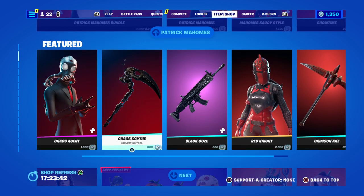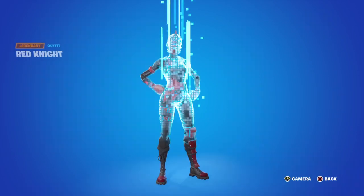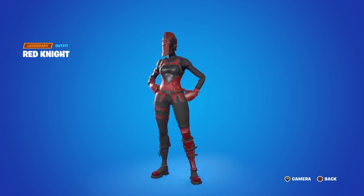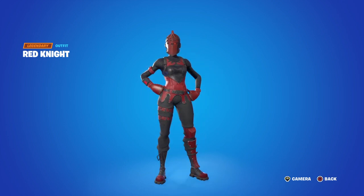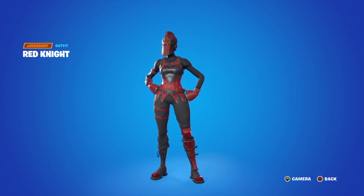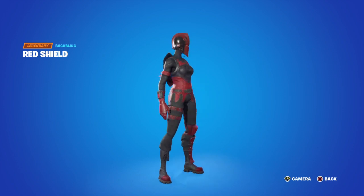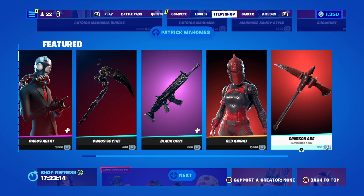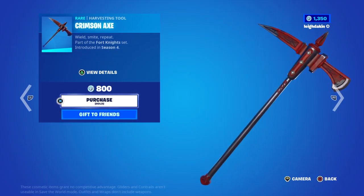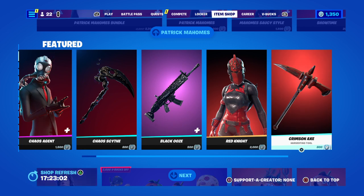Chaos Agent is 800 V-Bucks, the wrap is 500 V-Bucks. Red Knight is 2,000 V-Bucks — it's a female skin. I missed out on those battle pass seasons — there was Black Knight in that one and a few others I missed because I came back a little too late. Then you've got the Black Knight shield, and the Crimson Axe which goes with the Fortnite set — that'll be 2,800 V-Bucks for them both.